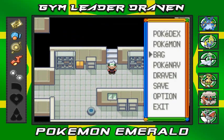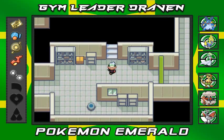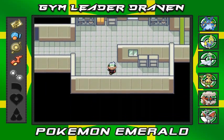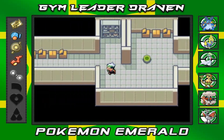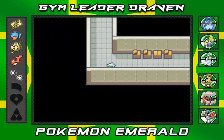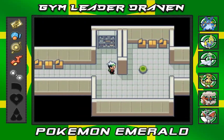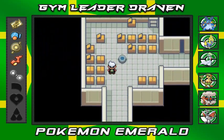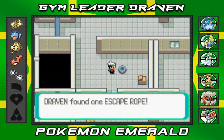In here you can find a few electric type Pokemon — one or two. There's also a Thunderstone you can find. To navigate, you need to push buttons to open entrances. Pressing one button opens a path, but pressing another closes it, so you have to be careful about the order you press them.